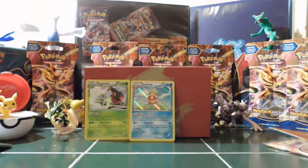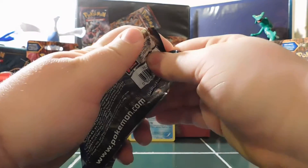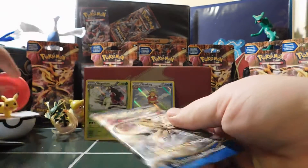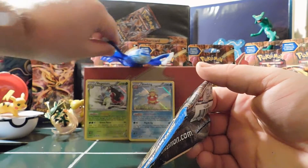Here we go, on to the last pack. Already no EXs yet, two Holos though. Here we go — do all kinds of shake, blow on it, let Pikachu stand on it for a second. Let Primal Groudon come down here and chill to give us the luck we need.